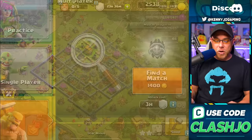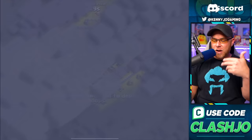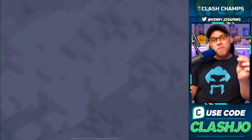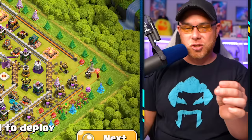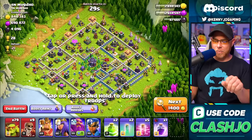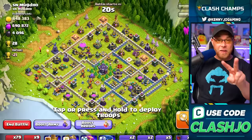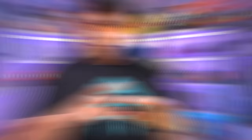Here's the farming perk of being rushed: there are a lot of other rushed players out there, and the resources available at higher Town Hall levels are much higher than at lower ones. For example, I quickly found a dead base with 800,000 gold and 690,000 elixir — two dead bases back to back. Farming is super easy when you're rushed. To fix a rush base, the goal is a metric ton of farming. We need resources even with magic items.